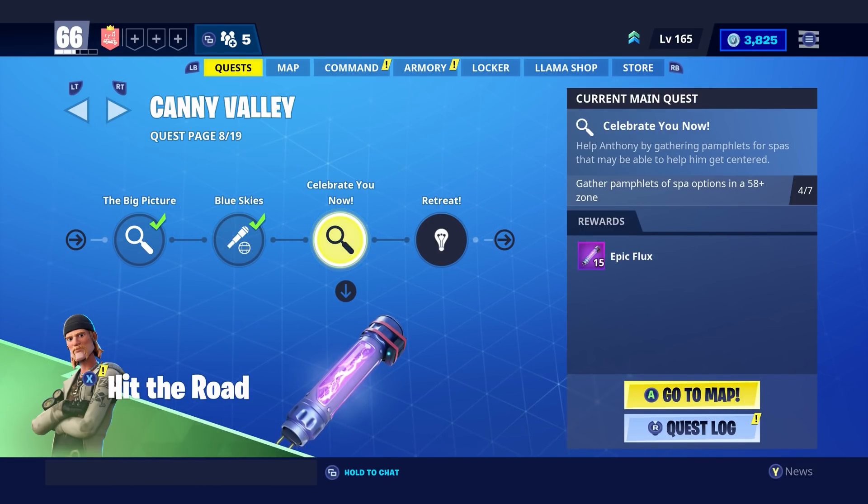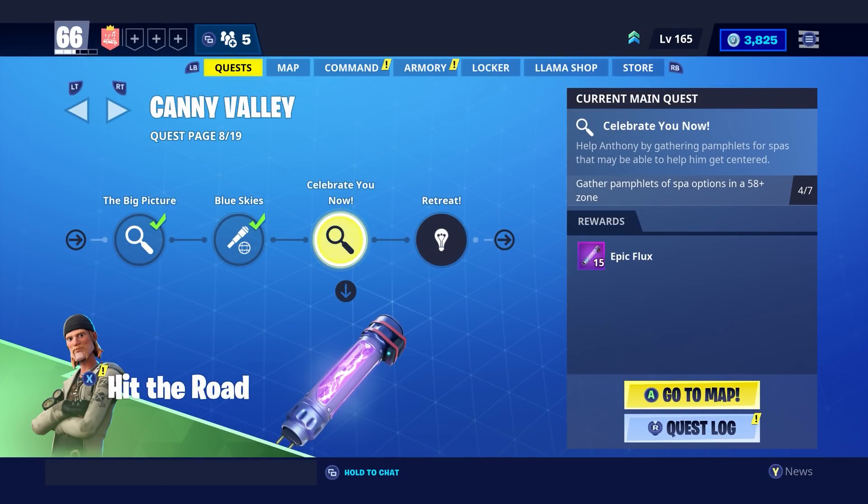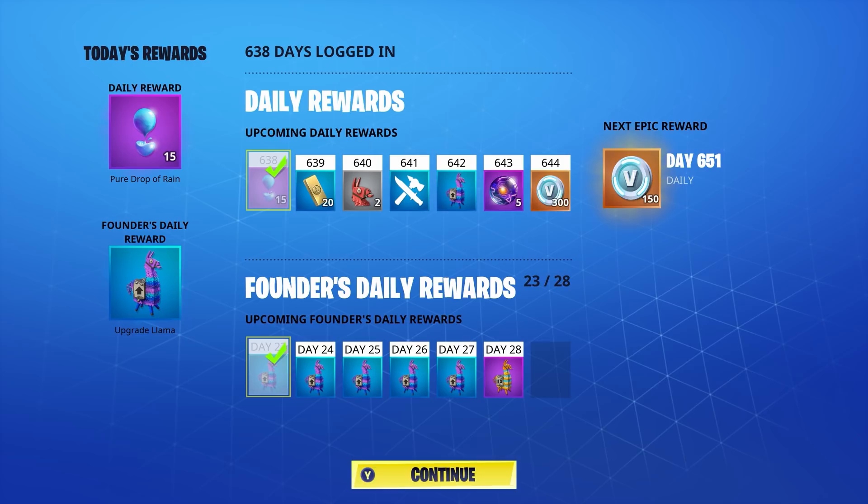This is what the main screen should look like — I've advanced all the way to Canny Valley, so I may be a little more advanced than you, but that doesn't matter. I'm going to go over all the methods you can do in Save the World to maximize your V-Buck making. The very first thing is the daily rewards. You can see I've logged in for 638 days. Every single day I log in I get a specific reward — on day 644 I will actually be receiving 300 V-Bucks, which is in about six days, just by clicking into Save the World every day. It's guaranteed bare minimum 150 V-Bucks per week, 300 V-Bucks every month.